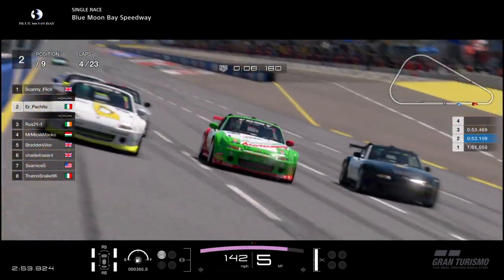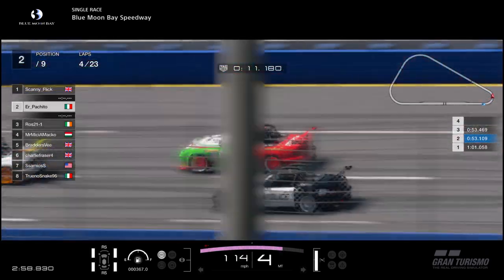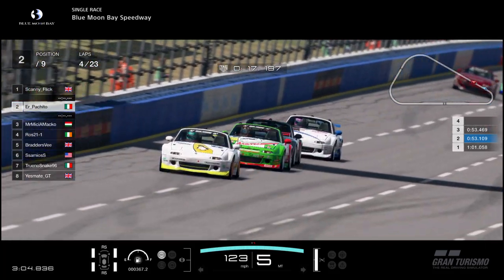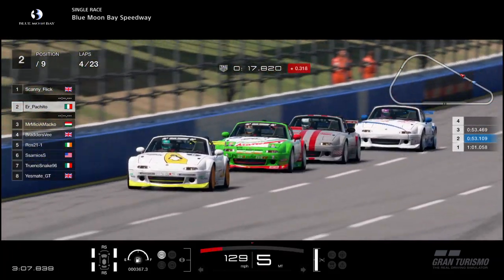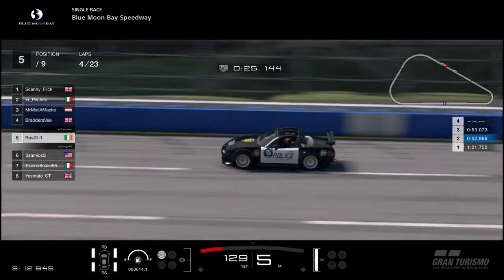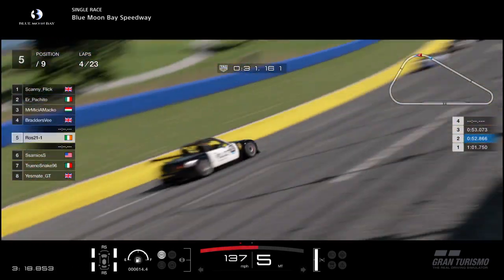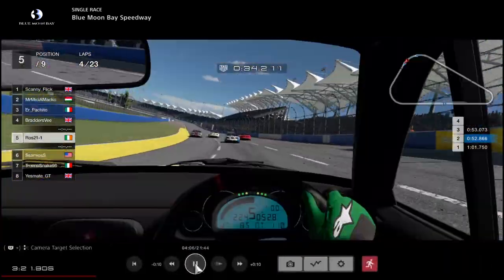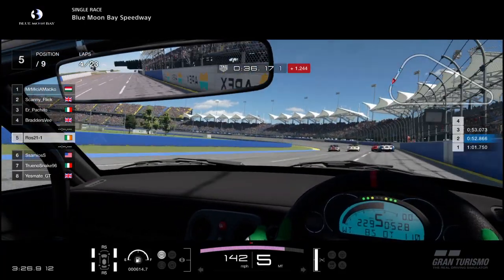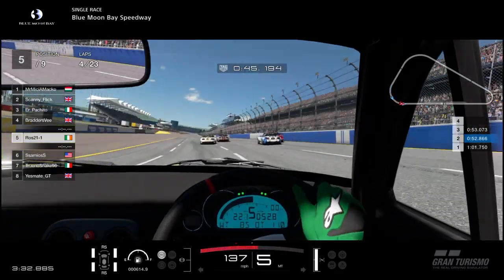3-wide into the opening turn — Scanny on the high side holds the lead for now. Pakito almost into the wall, but not as close as Branders V there in 5th. The driver who might be left out to dry is Ross — stuck on the inside, unable to fall back in line, he's dropped to 5th. If he isn't careful he might actually drop down to the 2nd pack. Going on board: Mako is on the inside of Scanny Flick, Mako making the move into the lead. Due to them fighting, that will allow Ross to catch up and keep this a 5-car battle.